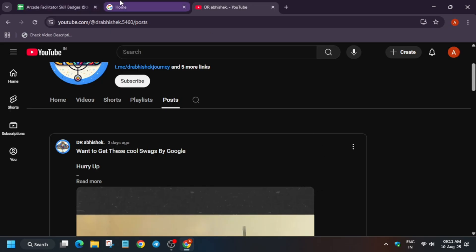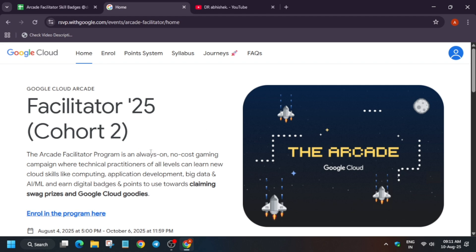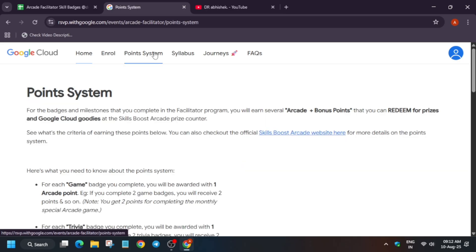Now let's come back to the point system. This is our arcade facilitator home page. In case you haven't seen it, I will attach the link in the description. Enrollment is now open — hurry up and fill the form soon. For the referral code, you can check the Telegram channel as well as the post section. Now we will discover the point system.